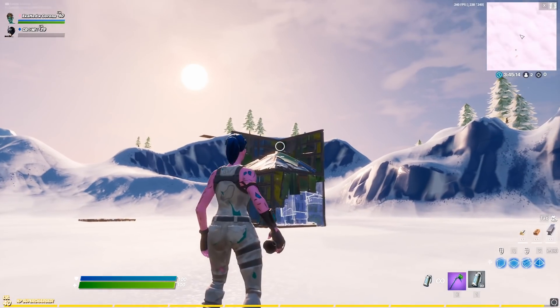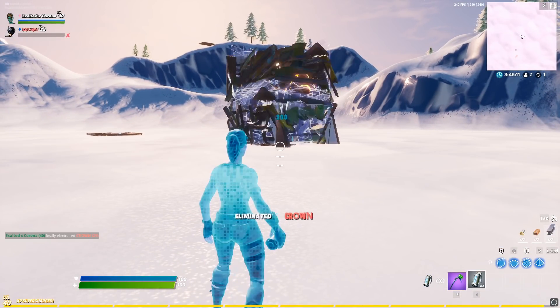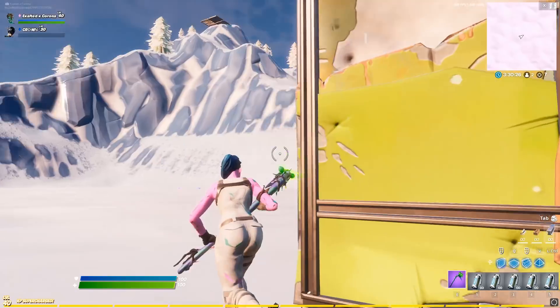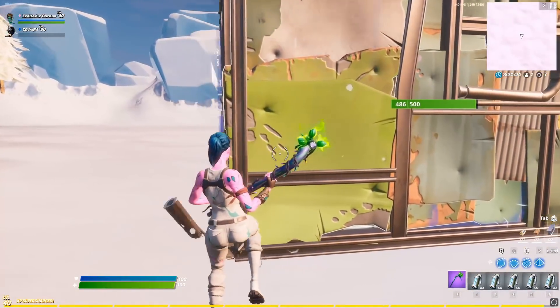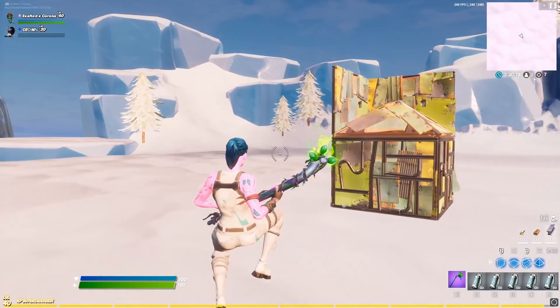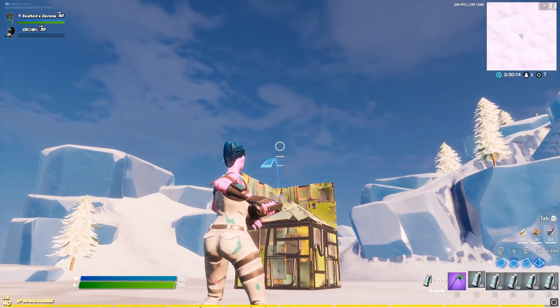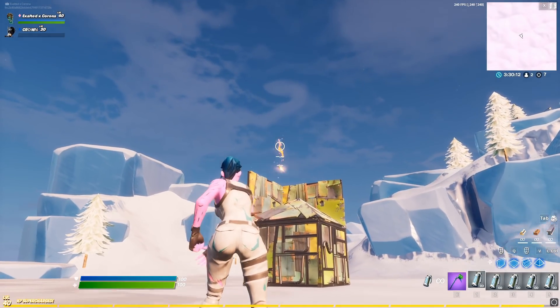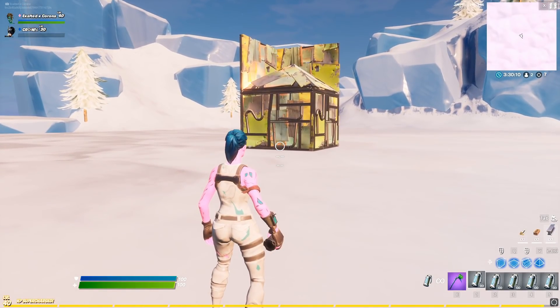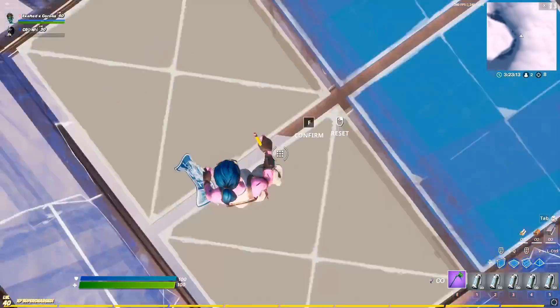Now I'm gonna show you guys an example of me doing this through the metal box on Crown. All right, so you're inside the box and inside the pyramid — hold pyramid, turbo build too. You ready? No way — like right here!